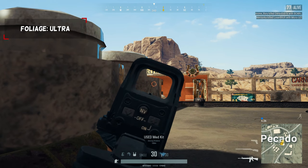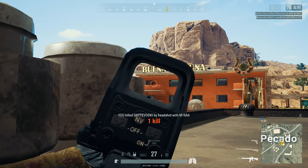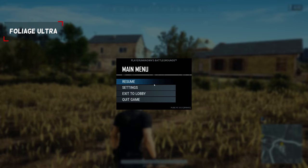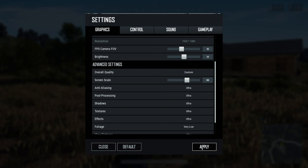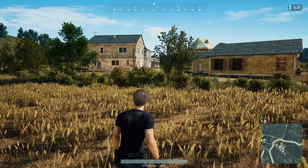The amount of grass, bushes, and leaves rendered at any time depends on the foliage settings — or at least that is how it is supposed to work in theory. Attempting to change the foliage settings does not have any effect anymore. As you can see, the amount of grass around buddy stays exactly the same regardless of the setting, so set this to ultra and leave it there.